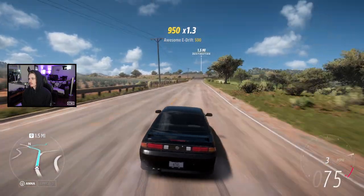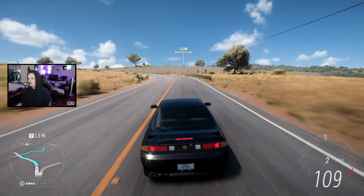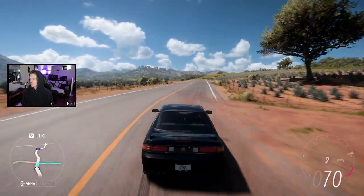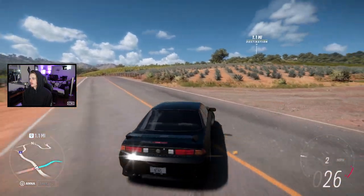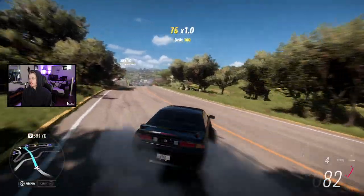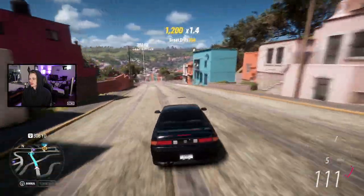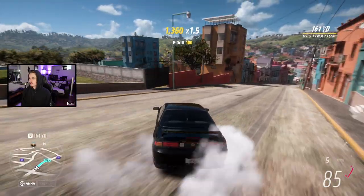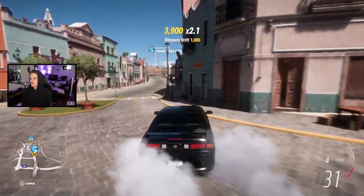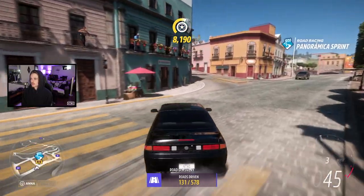We're gonna keep heading towards the city to see what kind of drift spots we can find. Let me know your favorite drift spot on the map down in the comments. If you want to show us some spots and get some tandems going, make sure you're following on Twitch — link in the description. Alright boys, rolling up on the city — let's see what kind of spots we can find, just gonna freestyle around here for a bit.